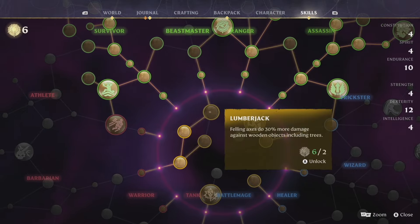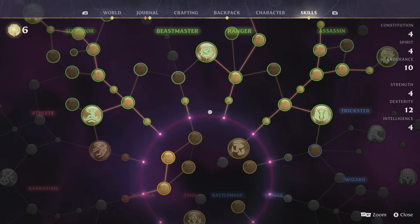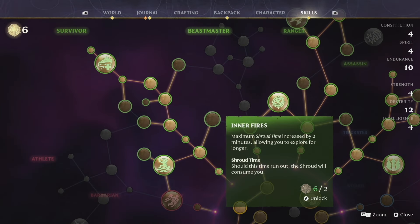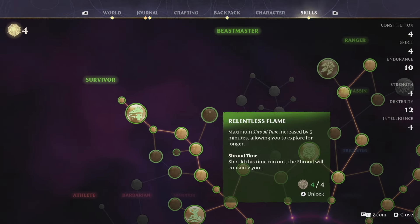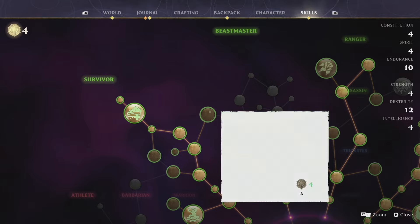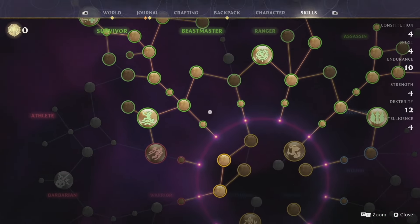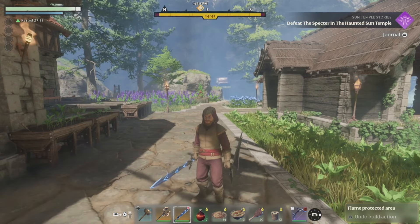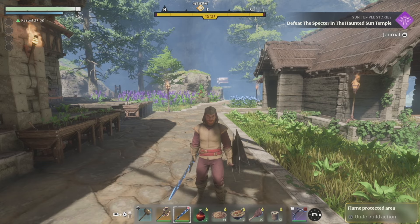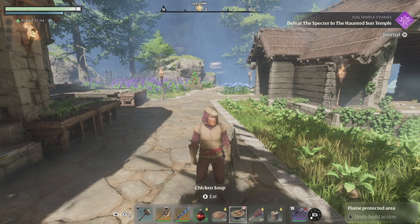We still have six points. This one gives a chance for additional resources when mining, and this one could help cut down trees. But we're going to go with these shroud time upgrades - this one gives us two minutes and this one gives five more minutes, so we're going to have a ton of shroud time. Look at that shroud meter going up to 16 minutes - that's a long time to be in the shroud.